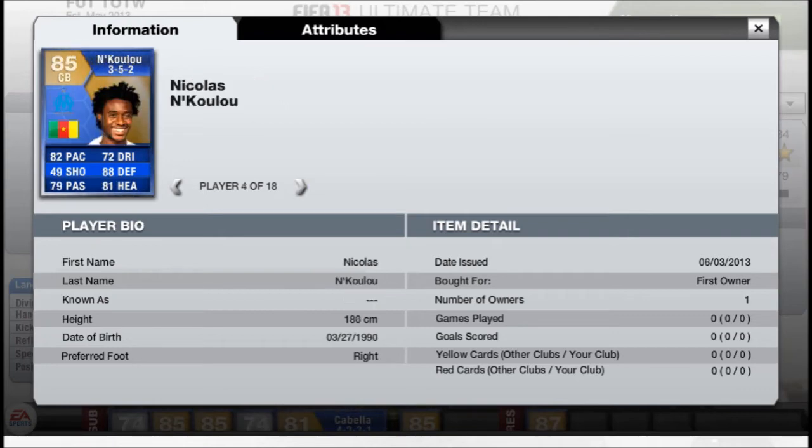Then you have Nkulu — he's just being re-released so his price will drop quite nicely. Hopefully his price will drop to around 75k. Tremolinas again is a very nice card — 87 pace, 83 defending. Can't see this guy being that expensive either, so he could be under 50k.